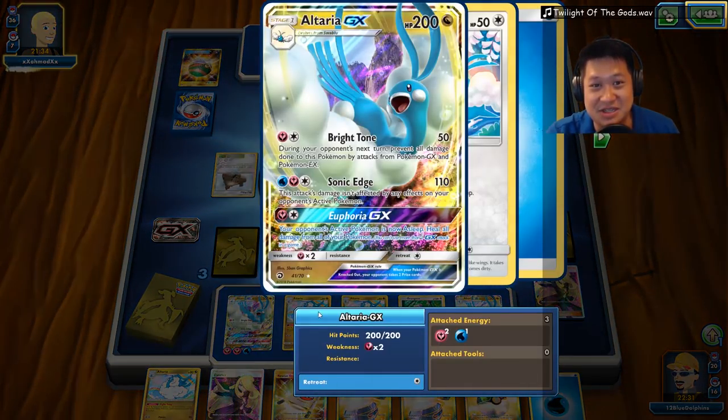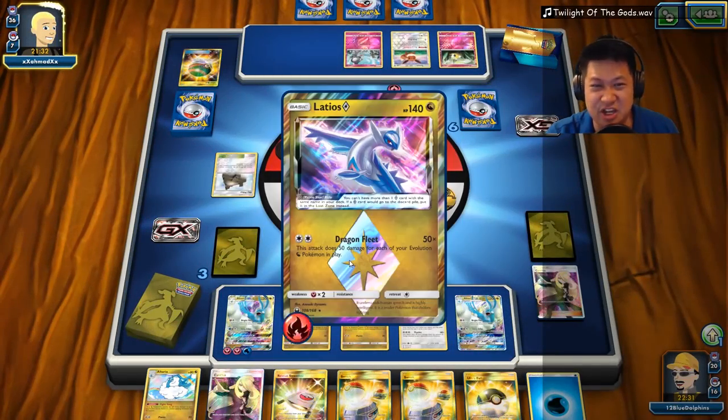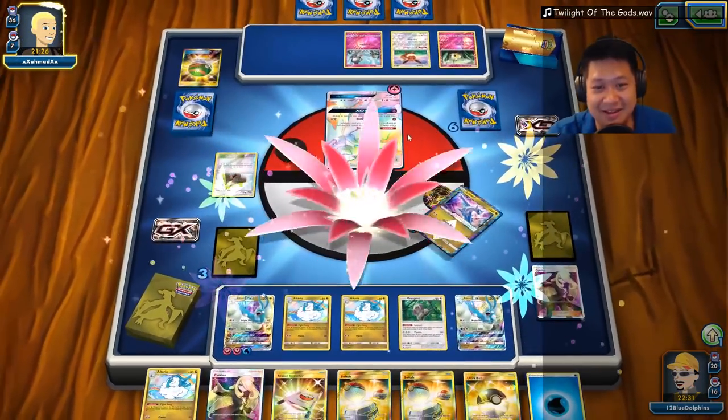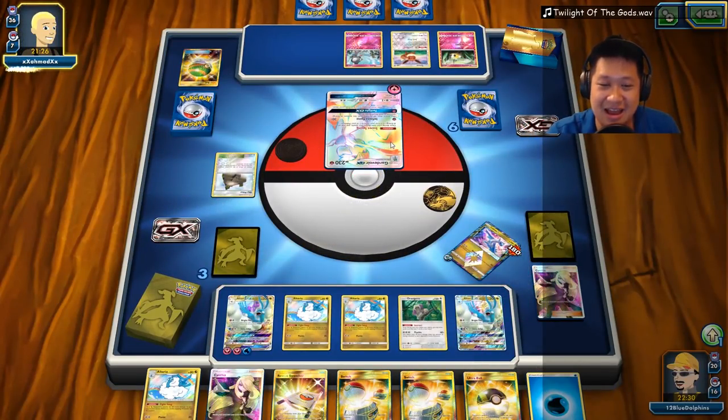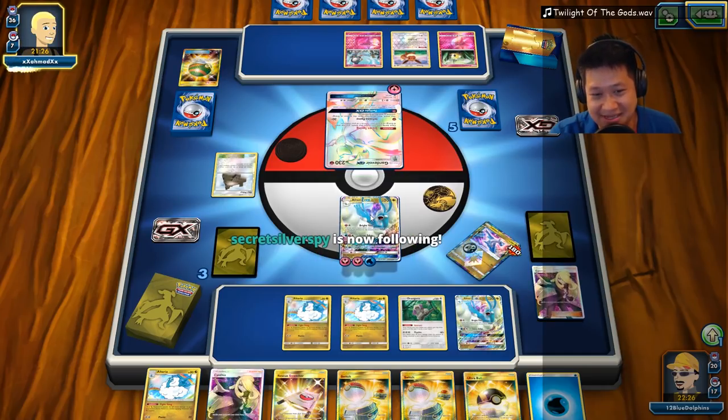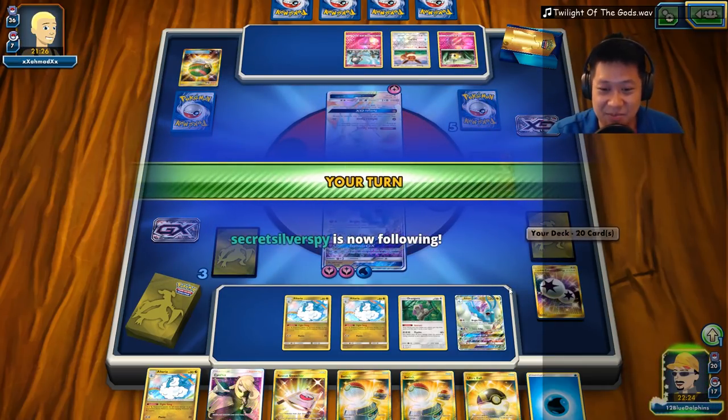In this case, Altaria will come out — Gardevoir can't touch me, I'm invincible! Wait a minute — 180! For what energy? Yeah, weakness. There's no way... You did your job, buddy!